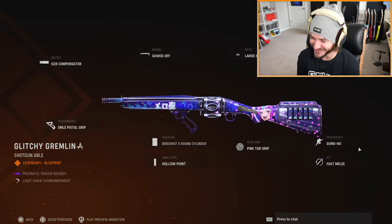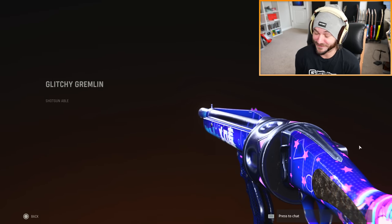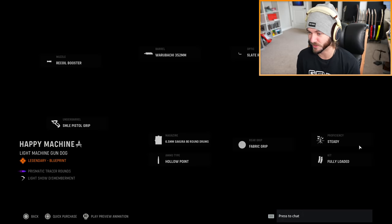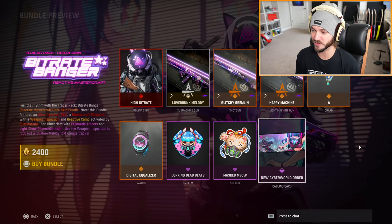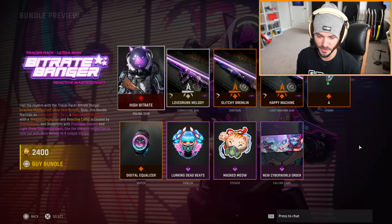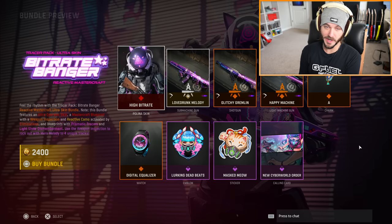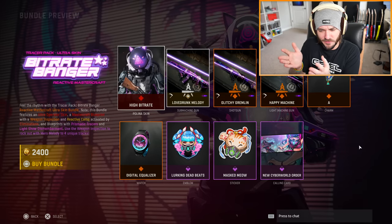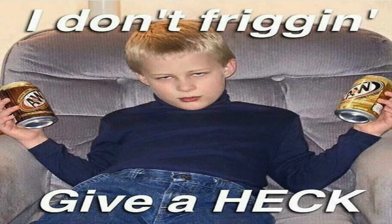You do get some other anime skins for your guns — you get the Glitchy Gremlin. Oh my god. You know what, it's funny, it's cracking me up. I'm having a great time. I can't really sit here and complain — what is that going to do, magically make the bundle go away? No. Instead we have the Happy Machine — why is it called the Happy Machine? You get a bunch of other little cosmetics. This is a $20 bundle, right? I'm 50 points short. I'm not going to judge you if you buy this bundle... actually, I am going to judge you.